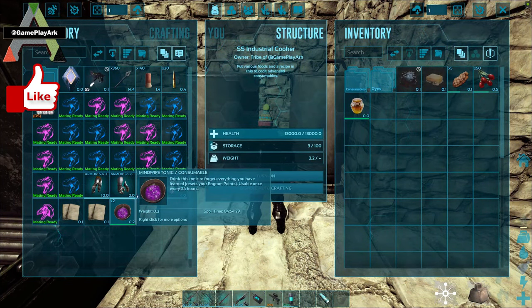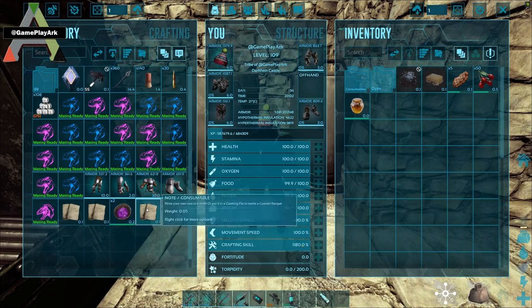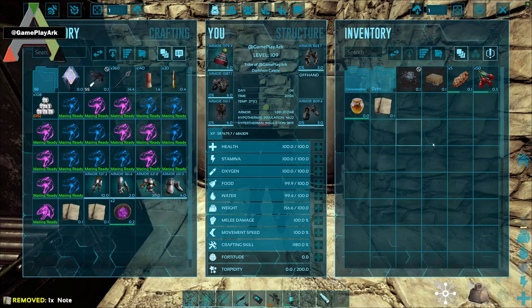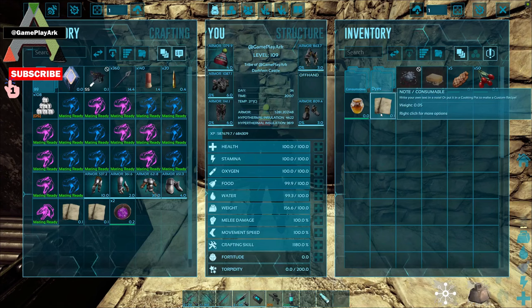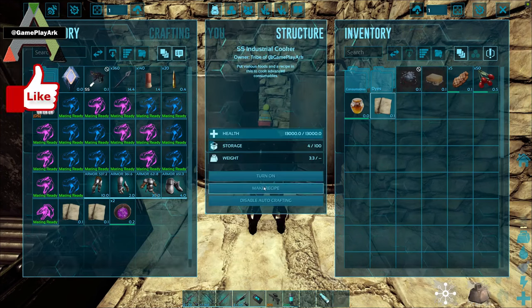So now let's make a food recipe. You put all your points into crafting skill as before, you make a note and drop it in. This time we're using an industrial cooker — you can use a cooking pot as well, but the industrial cooker is a little faster. We're using honey, 5 cooked meat and 50 tinto berries for this recipe.